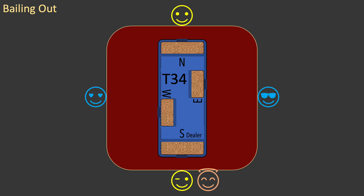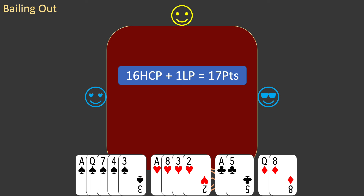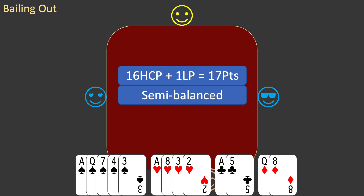This is board T34. You are the dealer. Here is your hand. As always, you value your hand. You have 16 high card points and 1 long point for a total of 17 points. You have 2 doubletons, so your hand is semi-balanced.